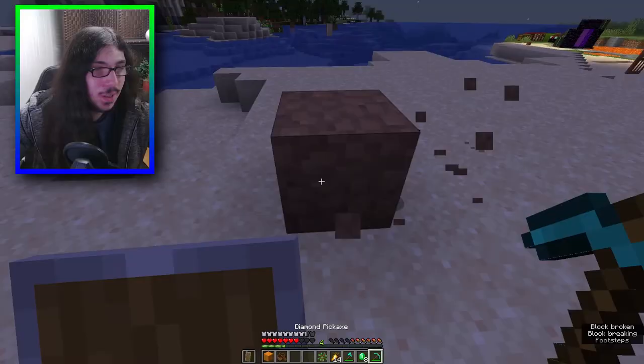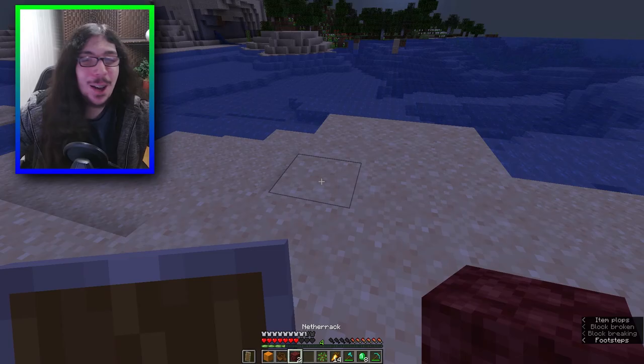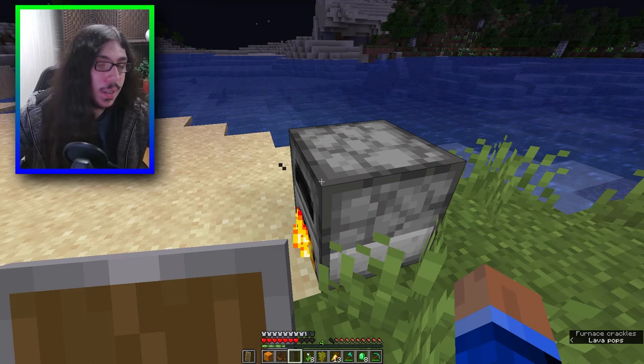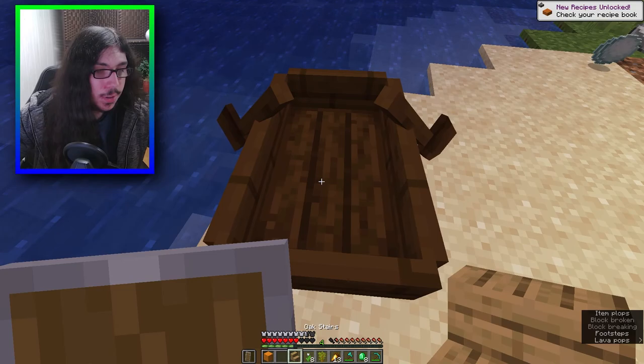A respawn anchor - I have a diamond pickaxe, might as well mine it. Packed mud - I didn't even know that was a thing. That gives nether brick wall, that gives netherrack. What about a flowering azalea in a potted plant? That gives me headstone. A furnace - what does the furnace drop? Red sandstone gives me oak stairs.